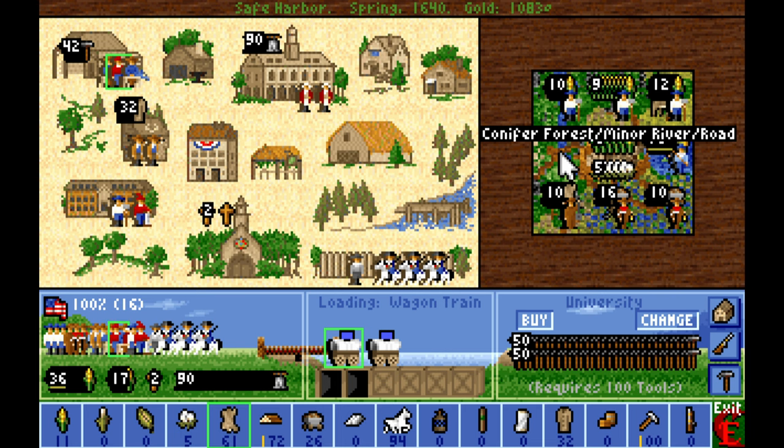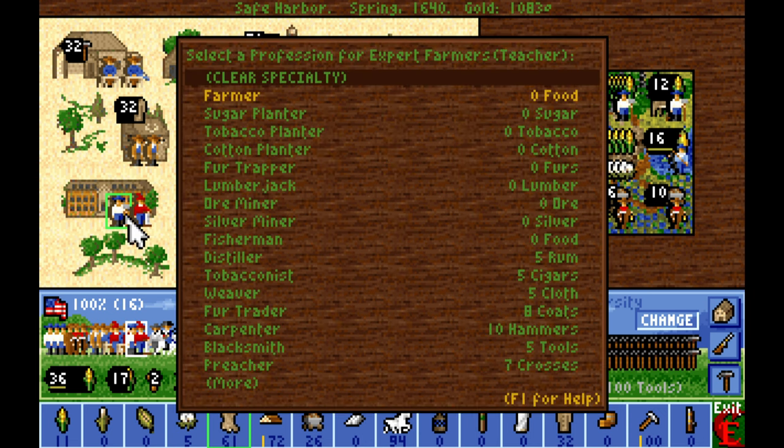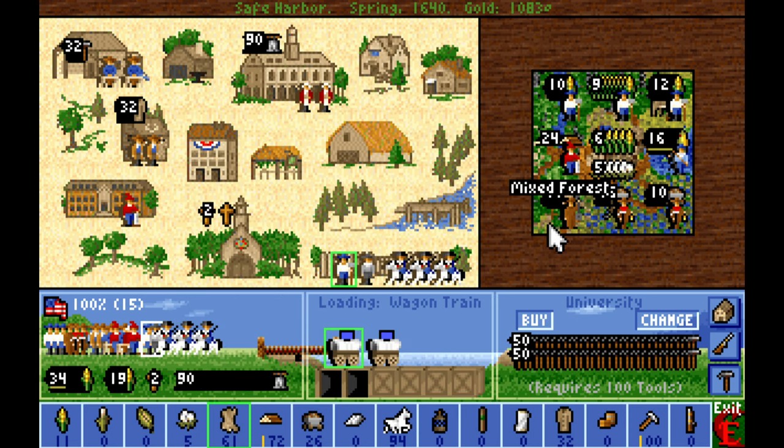The lumberjack will go on to the conifer forest, which is great for lumber. This farmer is going to get kicked out of the colony — or actually, the mixed forest will make a great food production site eventually. However, we do need to get greater food income in our satellite colonies, so I'm going to go ahead and pull them out. Eventually we'll turn this mixed forest into a food-producing tile, but not yet.